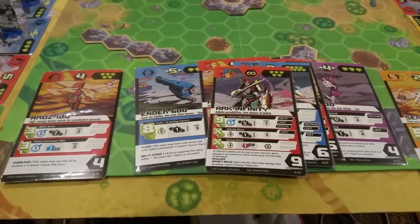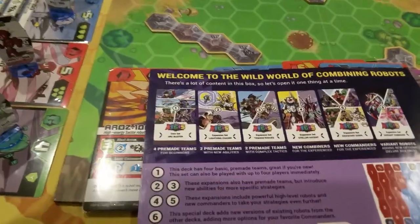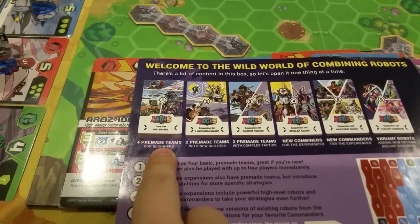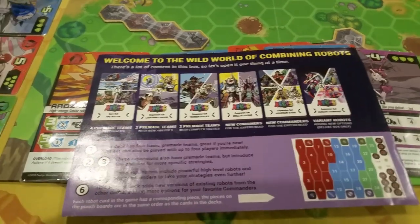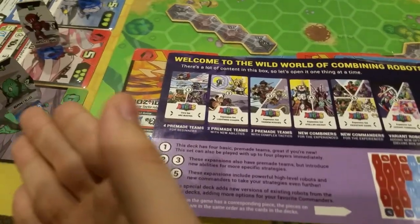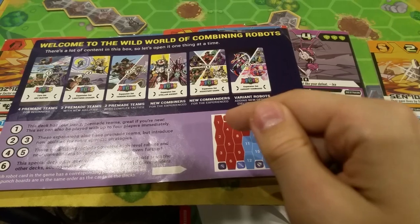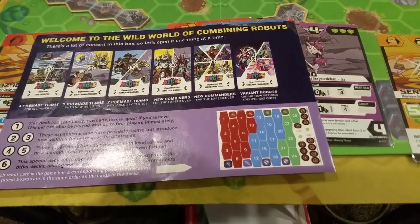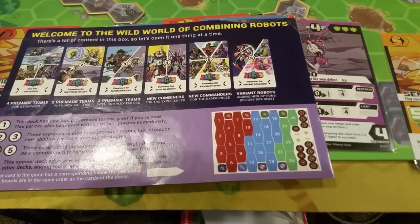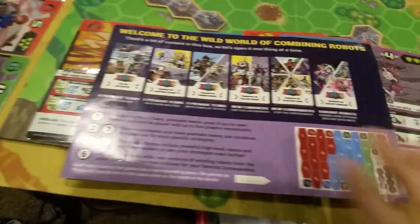There are 100 unique robots in the game. When you open the box it's separated out into different decks. Deck one has four pre-built teams right in there for you. Each of those pre-built teams has ten robots — seven basic guys and three combined guys. The punch boards have those robots nicely organized with their pieces. So if you just want to play a two-player game, you punch out the first ten pieces and that's a pre-built team, then the next ten pieces is another pre-built team, and you just go and play.